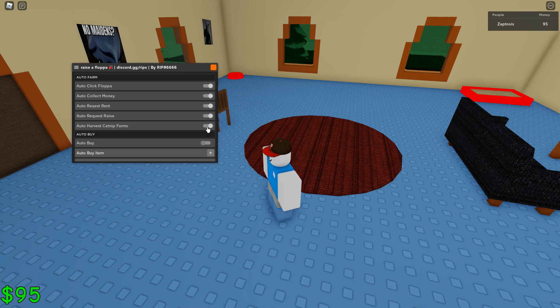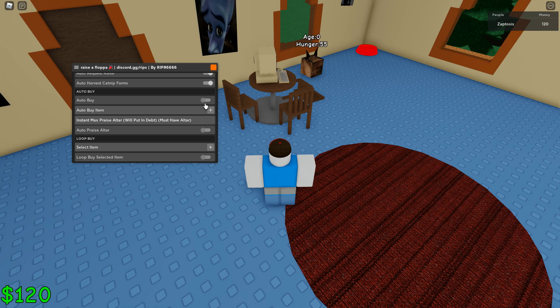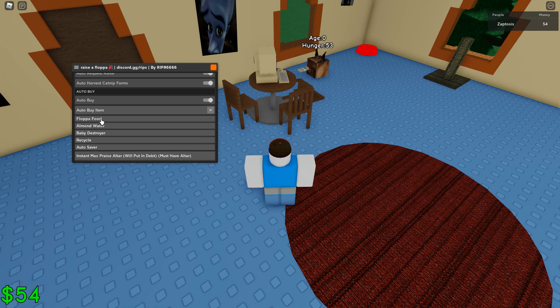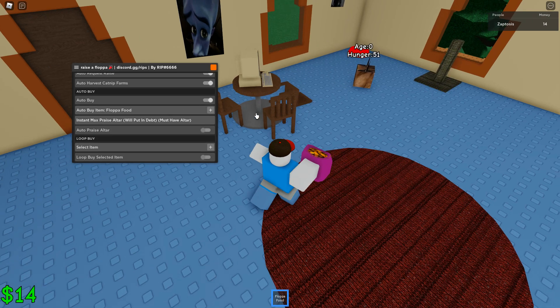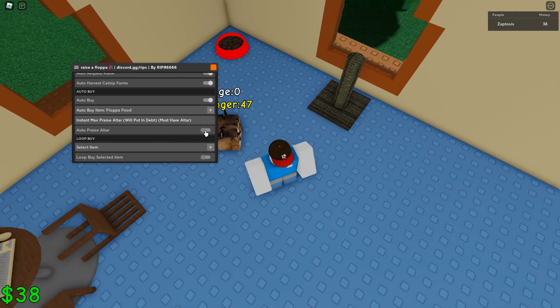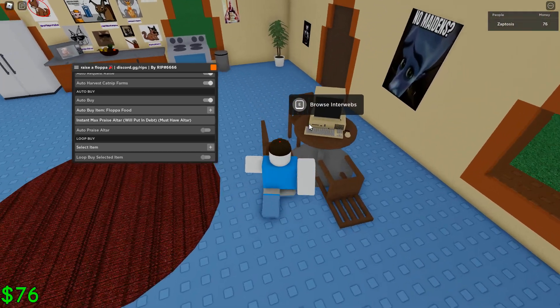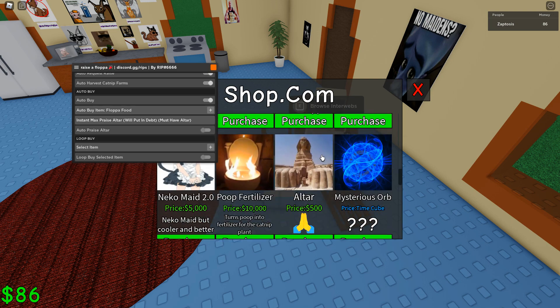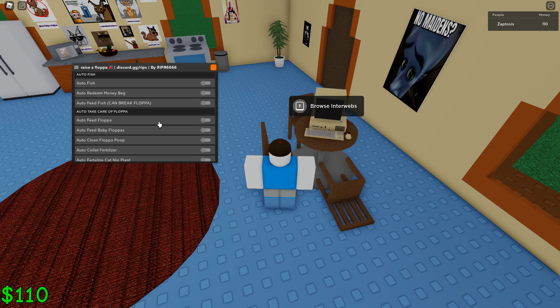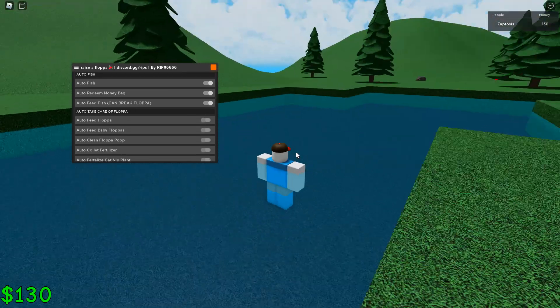Auto request rent, auto request raise, auto harvest catnip farms. Auto buy — I auto buy floppa food, yeah, I don't want it to die, so I have to fill the bowl. What's this — interwebs? Oh, that's like Robux. Oh wait, no, that's not actual stuff you can get. Auto fish — whoa, I can go outside.